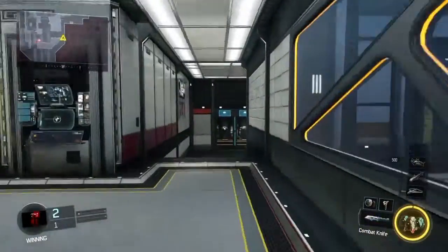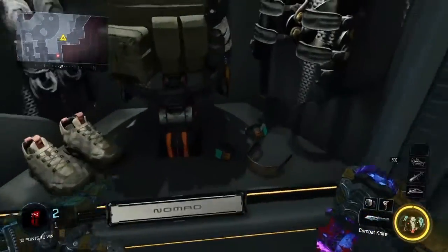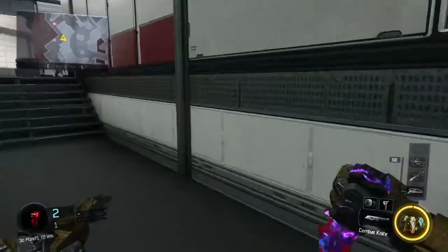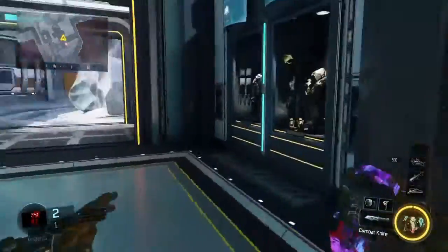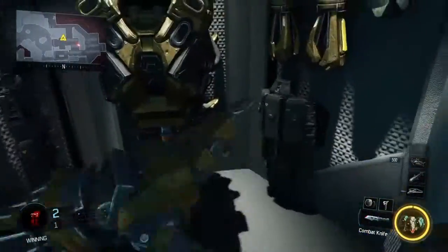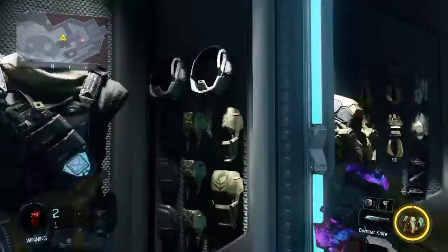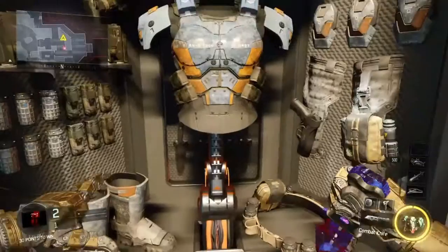I get lost in here, I apologize. You got the Nomad, Ruin, Seraph — that's six. We got the Reaper. We got the Prophet — the name's scratched off, but we know that's the Prophet. And now, finally the ninth one, Battery.